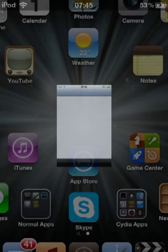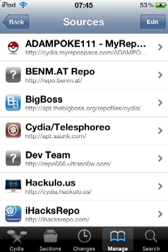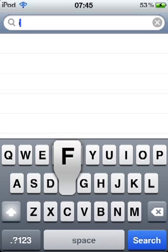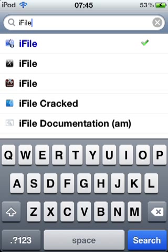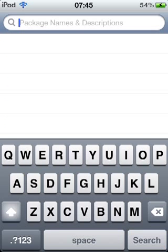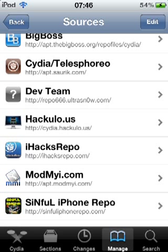Then go back into Cydia and install these two next applications if you don't already have them — they're extremely popular in the Cydia community. First, search for iFile. You're also going to want to add Installers 5, which is the latest one currently. To get Installers 5, add this repo: cydia.hackulo.us. Remember, all links will be in the description below.